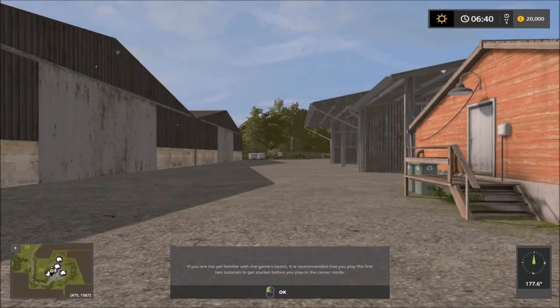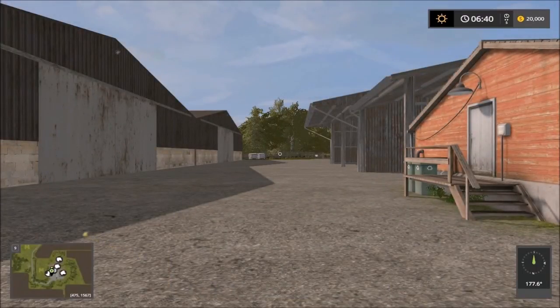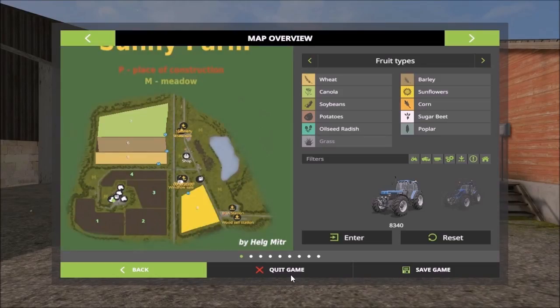So here we are on the farm when we start. We have the sheds there. The map is a small map. We have the main farm on field one and all the fields around the farm are ours — four fields. Then we have the sell points: three areas for sell points, one up north, one in the center, and one down south.